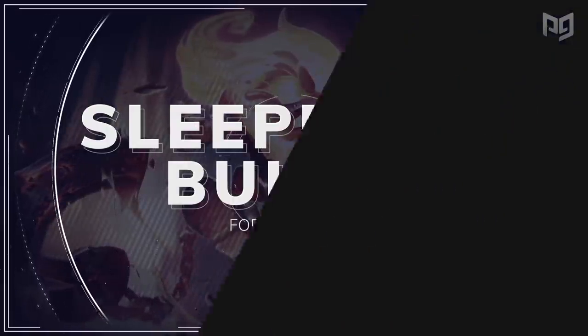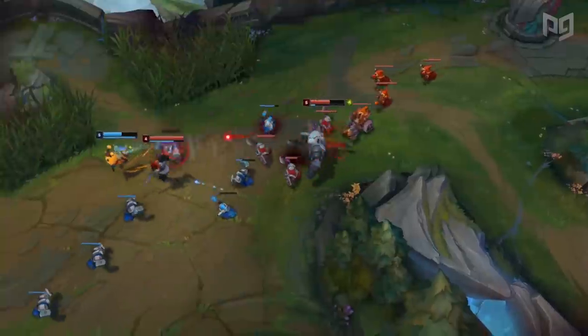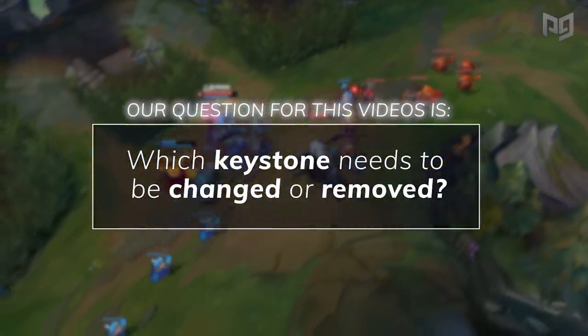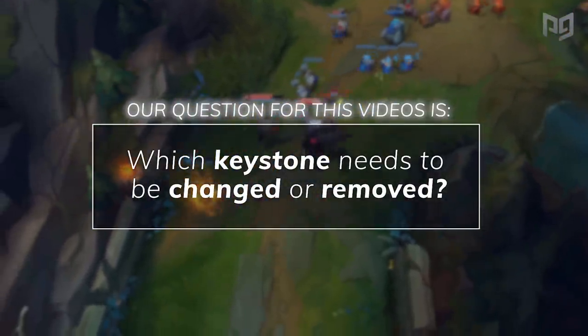Part of dominating any meta is staying up to date with what the best players are experimenting with and succeeding with. And for our question of the day, which keystone do you guys think needs to be changed or removed? Personally, I would say that Omnistone needs to get out of there. No one is using it. It's a great concept, but I just think that it's pretty weak overall.